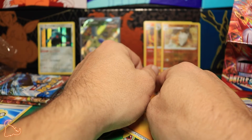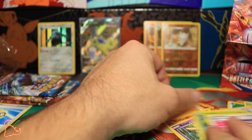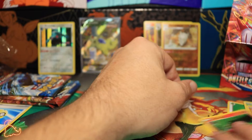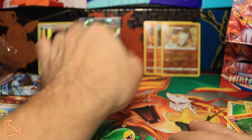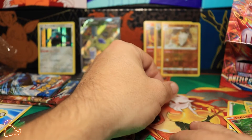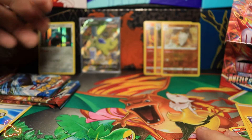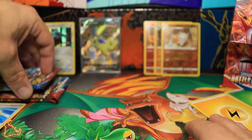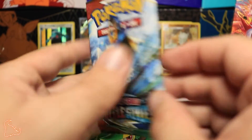I'd basically be thinking about building a deck with some Metal and of course some Dark and the Single Strike Energies. That would probably be the deck — Tyranitar with some Bronzong and Metal along with some Darkness. I could have seen all that working. Anyway, since that's not happening right now, we're gonna go to our last three packs that came out of the booster box.